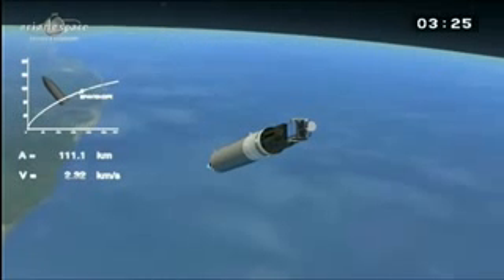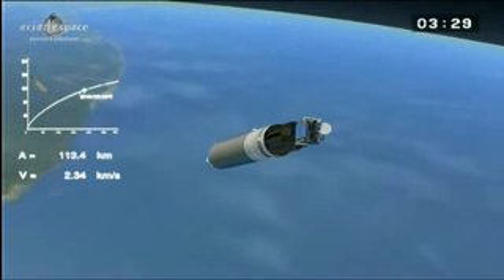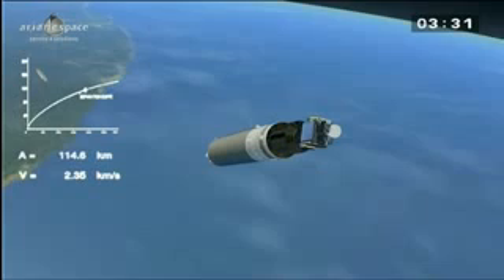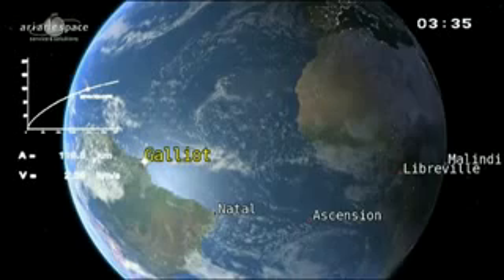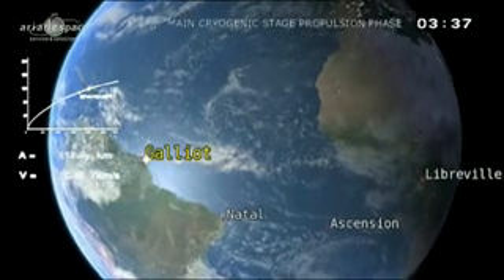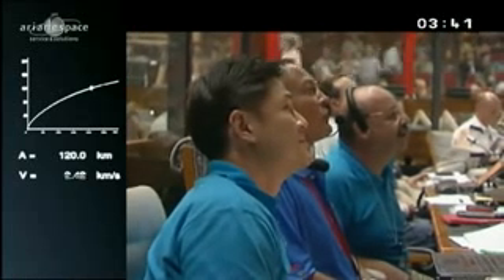Watch the numbers. The DDO has just said that the fairing has been jettisoned — coming right on time — exposing Amathonus 3. The fairing protects the payload from shocks during Ariane's ascent through the atmosphere. Once we leave the atmosphere at about 100 km up, we don't need it anymore, and we can drop the weight, which is about 500 kg.